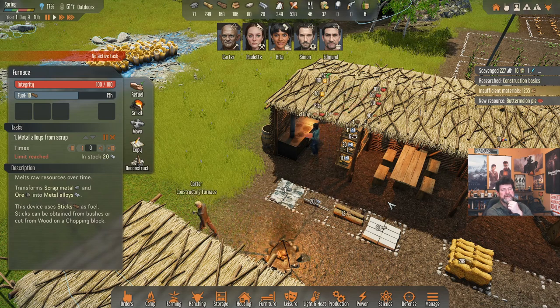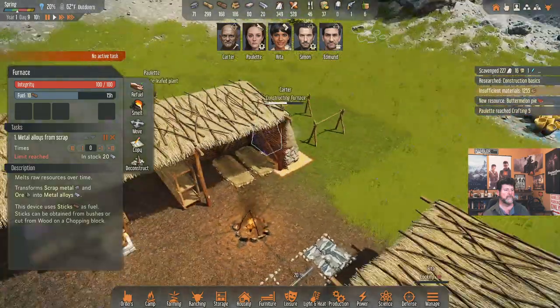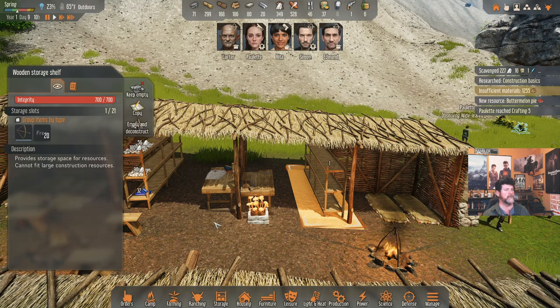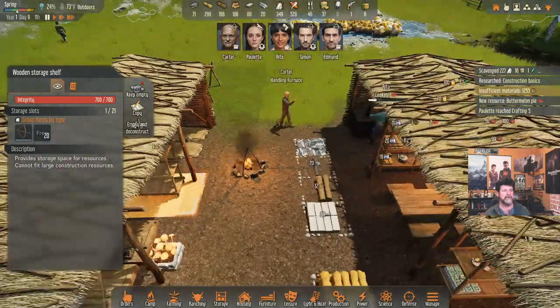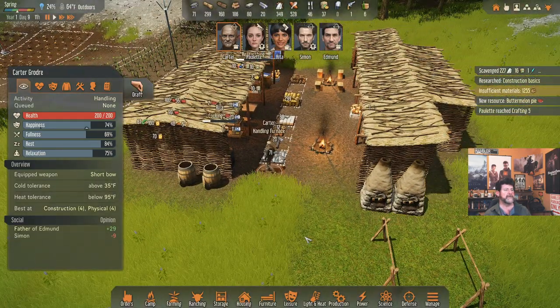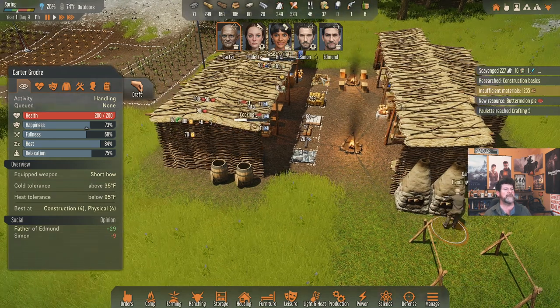I wonder if I gave her orders two days ago and she's still working through that list. Paulette reached crafting level five — nice! So she finished something. We have one more bow on the shelves. Construction basics description: 'There are better places to sleep than shelters — rooms are one of them. We should figure out how to make flat-floor foundations, walls, and roofs out of scrap metal, wood, or stone, and of course doors, windows, stairs, and other basic building elements.' Carter is handling the furnace — probably just automatically gets queued after building.